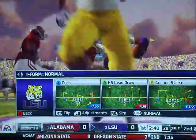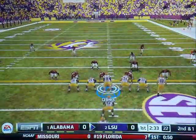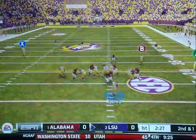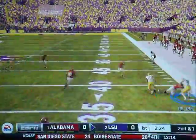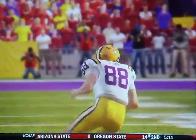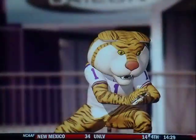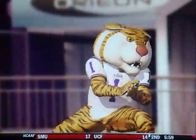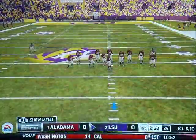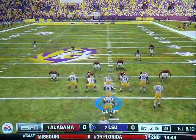One thing that's pretty good this year is that they added that receivers, cornerbacks, safeties, or linebackers can't really make an interception unless they turn around facing the ball — I think that's definitely a good feature. Now you have to look at the ball to make a catch. They also added that if a receiver is not open, the icon will remain invisible until they get open, and then it will become solid once they're open.